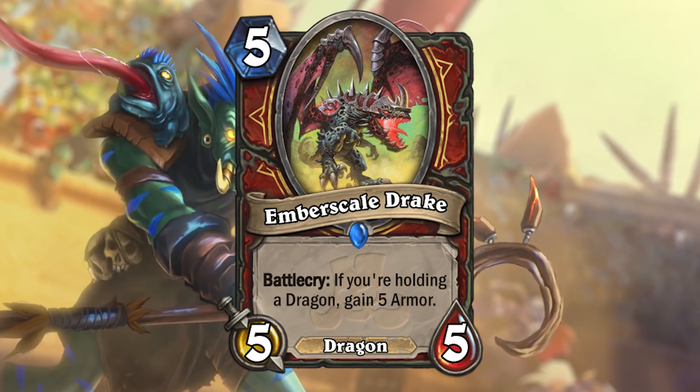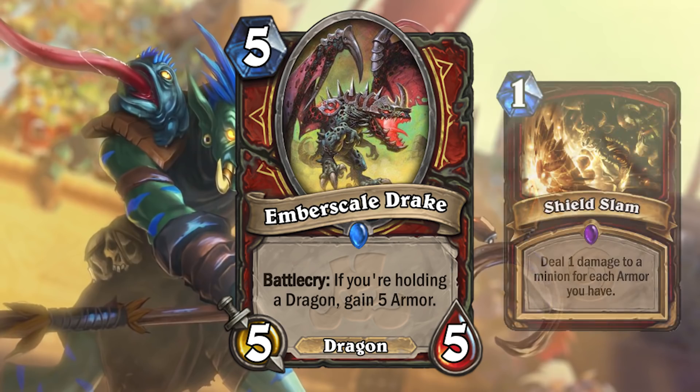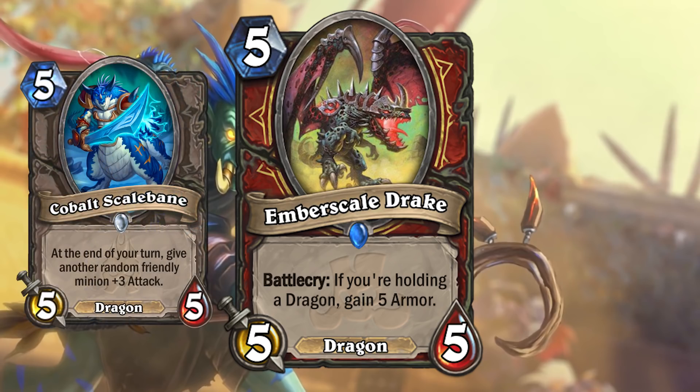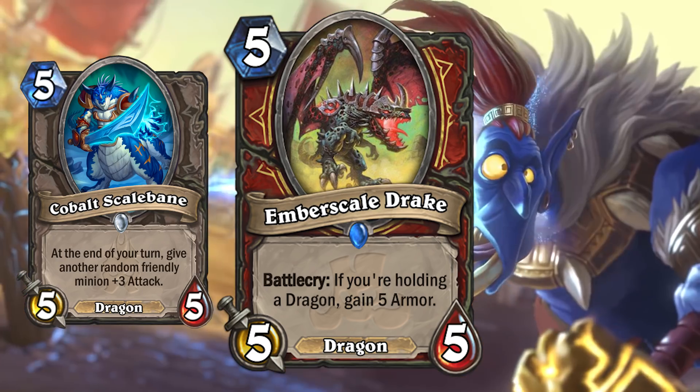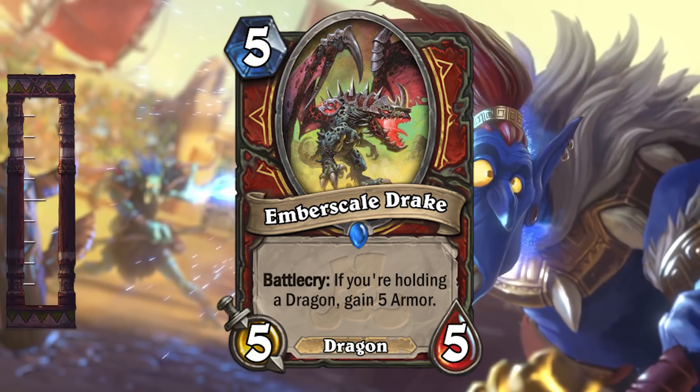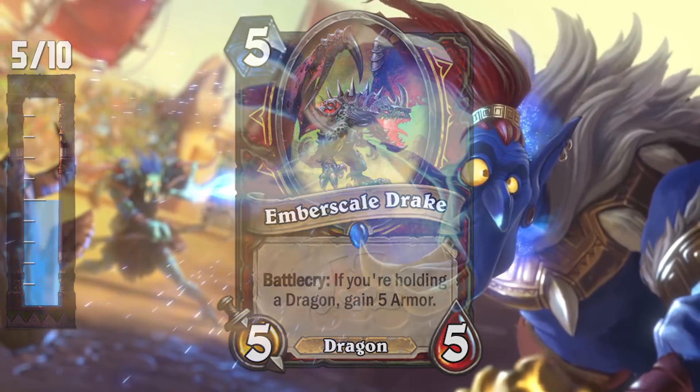The 5 mana for 5/5 stats isn't anything special, but the armor is pretty decent — not only to gain health, but also for any armor synergies. I think there are plenty of good neutral dragons already in the game. Warrior doesn't necessarily need to get a ton of value from dragons to make a control dragon deck. But to increase their chances of making a competitive deck, it would really be more beneficial if they had early game dragons. This is a decent card and it could work in an odd warrior, but if the meta is too fast, odd warrior might struggle. I'm looking towards more dragons to be revealed to see if this deck can really be fleshed out.